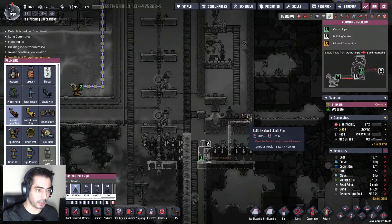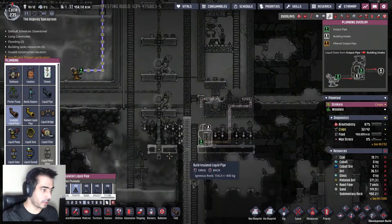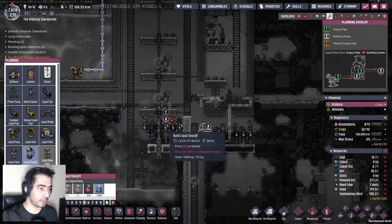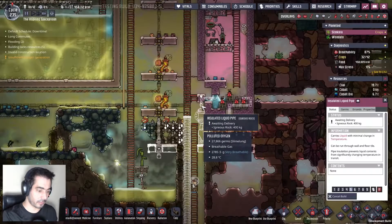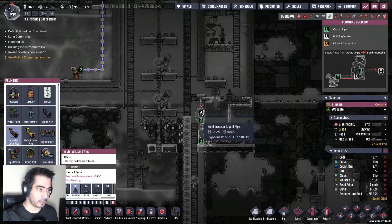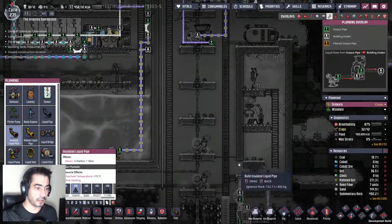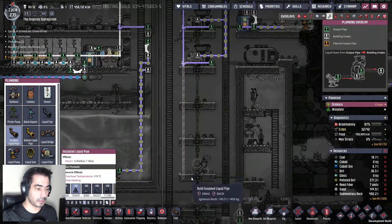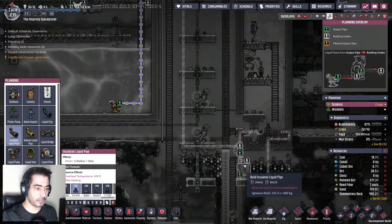Then I'll put it like this — this will be radiant. Then it will go through here, through a liquid shutoff, like so, onto here, and then onto here. But if the water exceeds the limit, then it will be thrown out.